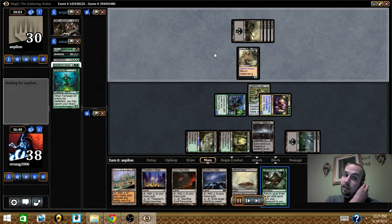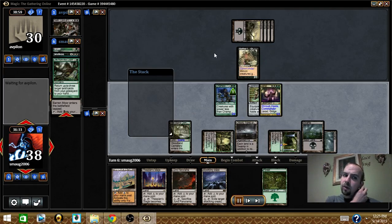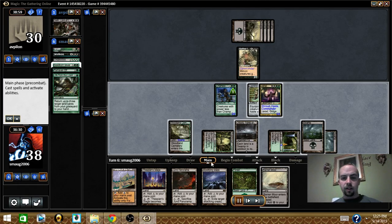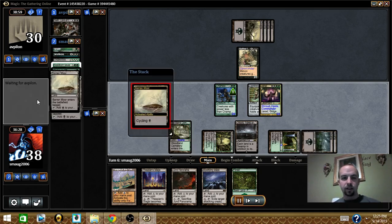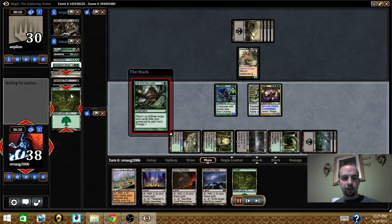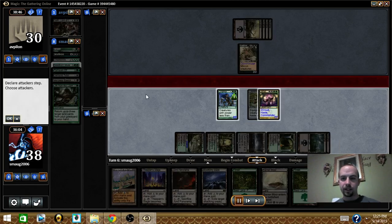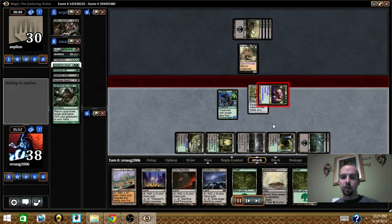My opponent has his commander and was able to get Geth, Lord of the Vault, into his graveyard. On his end step I cycled. Then I cast Life from the Loam, cycled again, got Life from the Loam back — starting him early, because I know what he potentially could do. I want to make sure my commander is as big as possible.